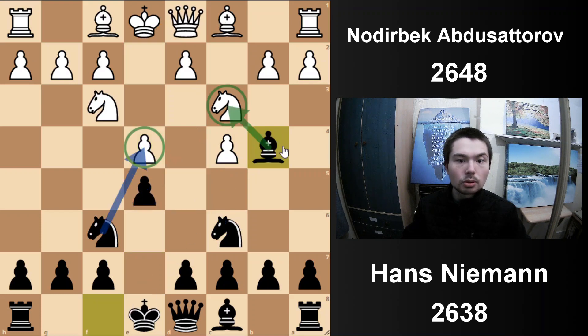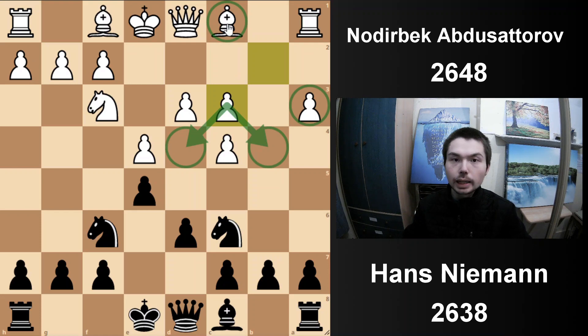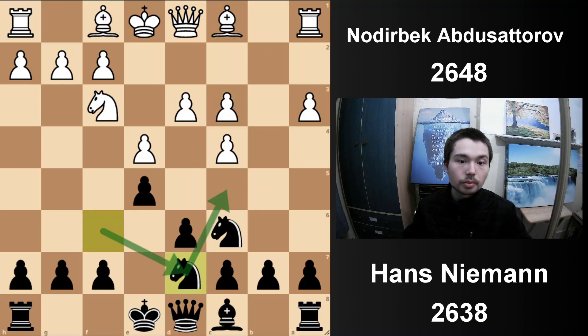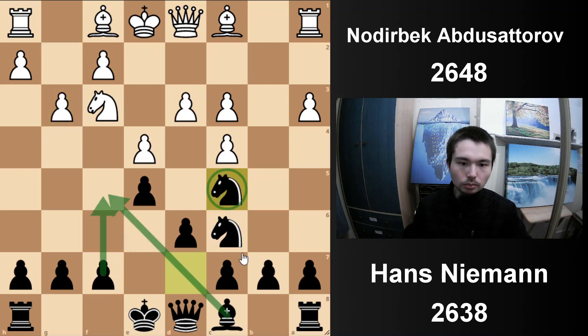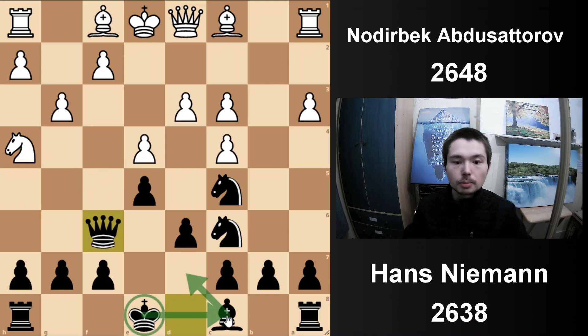After b4, Bishop b4 is played, then d3 to defend the centre, and d6 to kick the bishop. Now white is controlling the dark squares, but if you can't get this bishop in the game, that's a problem. Nd7 with two ideas: putting the knight here, and f5 could be a pawn break to get the bishop into the game. Nodirbek stops it with Nh4, then Queen f6.